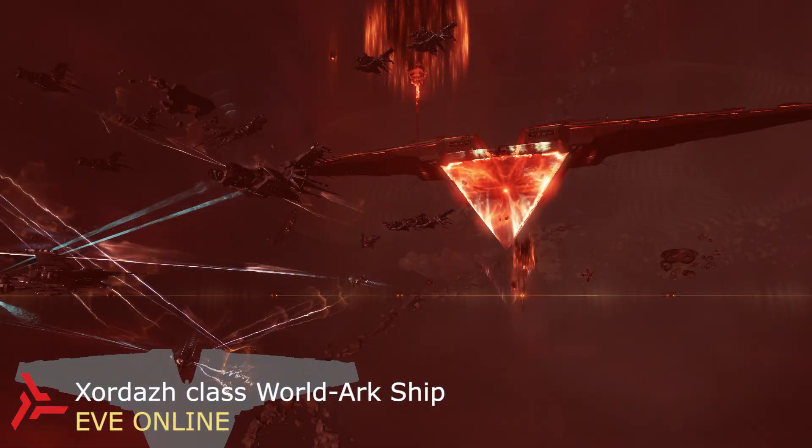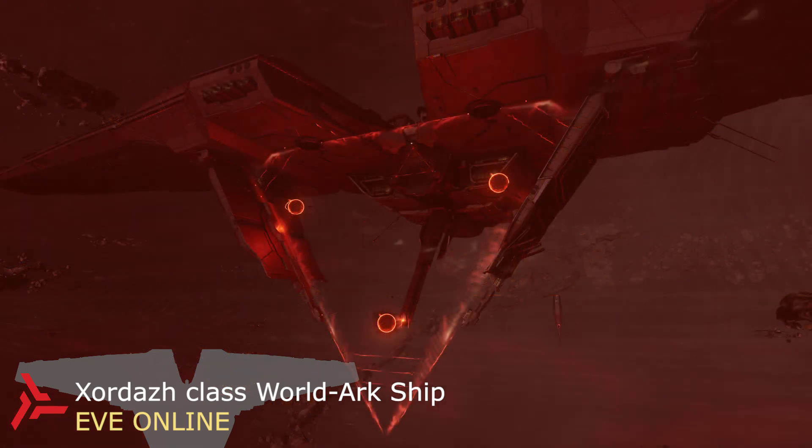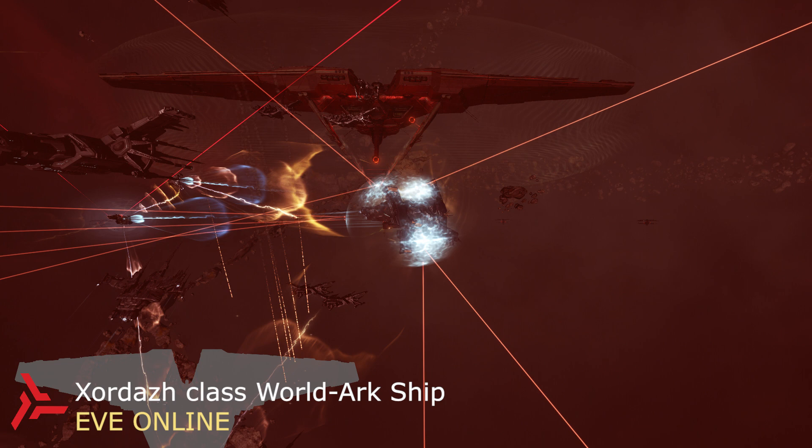Our final worldship is the Hordaz-class world-arc ship from EVE Online. This auto-massive vessel is presumed to be the centerpiece of Triglavian collective forces, though very little is known about the ship. What is understood is that the Hordaz likely has a conduit gate integrated into its lower superstructure for easy access to reinforcements. Over the topside of the vessel is a series of kilometer-length entropic disintegrators, which may be moon- or planet-threatening in strength, though that is highly speculative. This vessel functions more or less as a mobile forward operating base for its military forces, with little else confirmable.